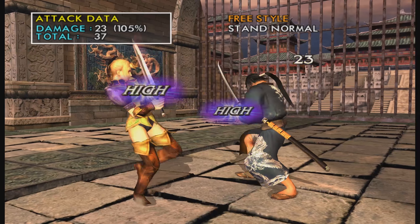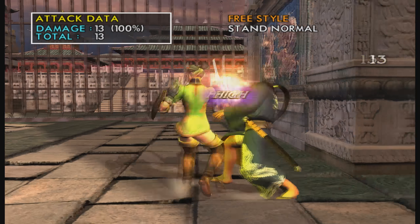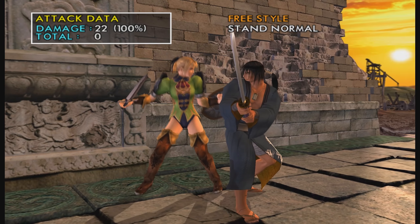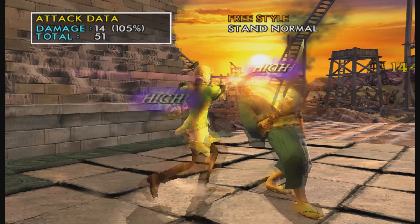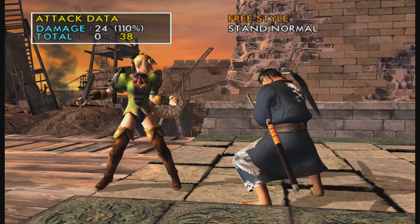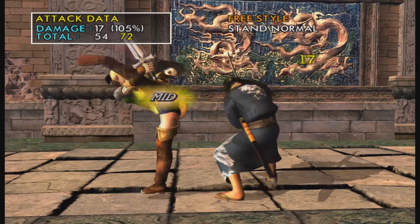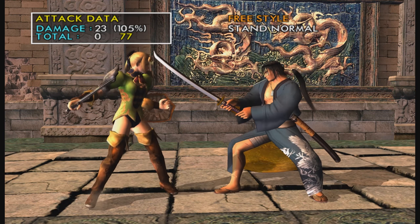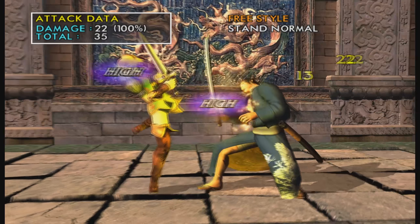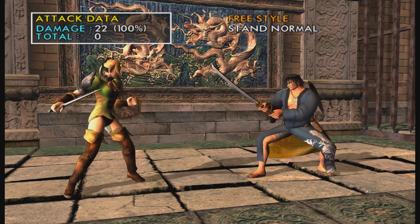AK is a natural combo on regular hit. It's unsafe on block though at minus 13, and it's plus one — more so plus one — on hit, so you can continue your offense from there. You can do AK and then BK, which I'll explain now. BK is probably generally your much better option for that, though I think it's a bit more linear than her AK.